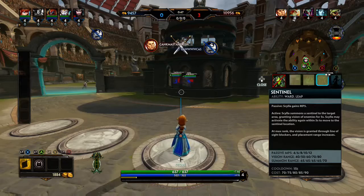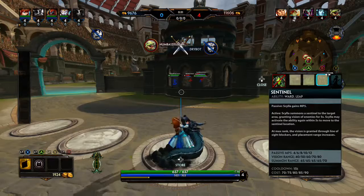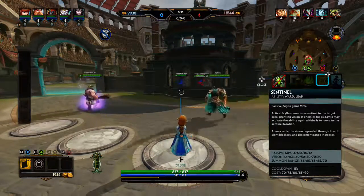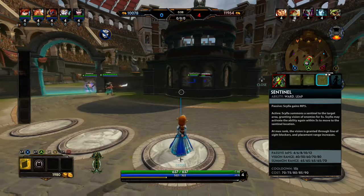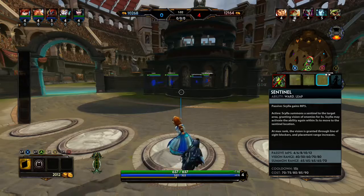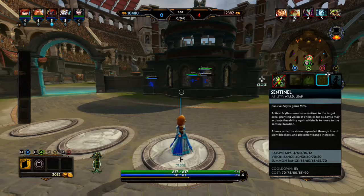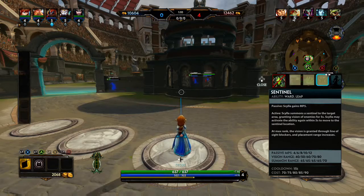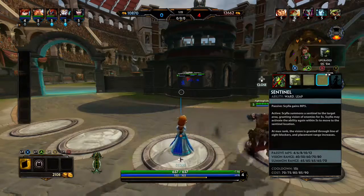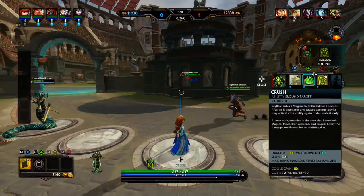Sentinel is a ward and a leap. Passively, while it's active, she gains mana per second. Actively, she summons a sentinel to the target area, granting vision to enemies. She may activate the ability again within 5 seconds to move to the sentinel location — a great way to both evade and move around. At max rank, the vision granted extends through line-of-sight blockers, and placement range increases, so she can set it out further and see through walls.